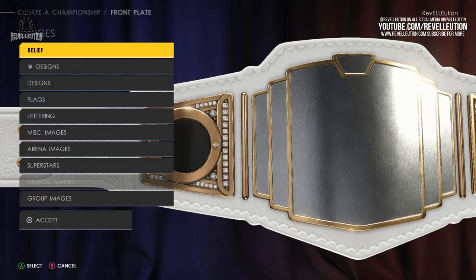Once you're done with the materials, you can then apply images to your front plate including preset reliefs, WWE designs, general designs, flags, custom lettering, miscellaneous images, arena images, superstar images, custom images, and group images. At the time I wasn't connected to community creations so I didn't have any custom images of my own, but I highly recommend using them when available because there are some really awesome titles out there thanks to some amazing creators.